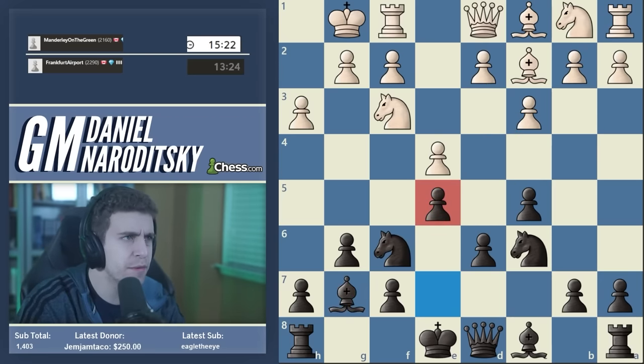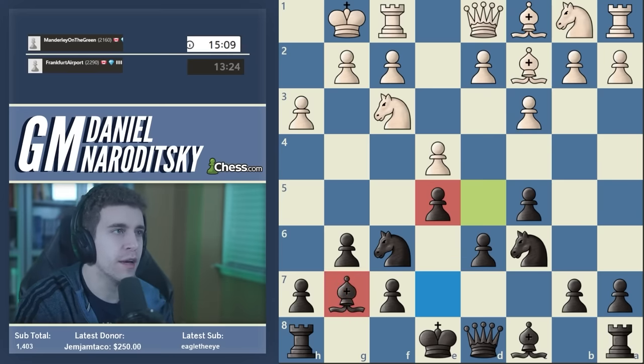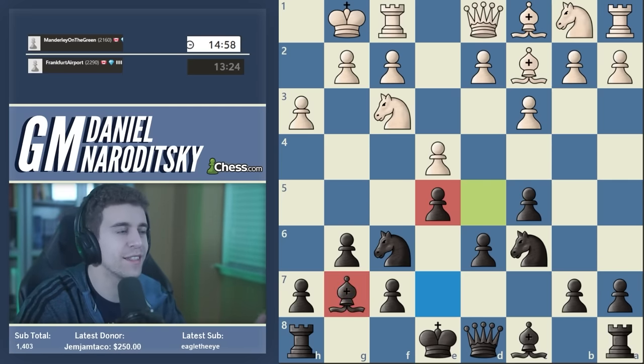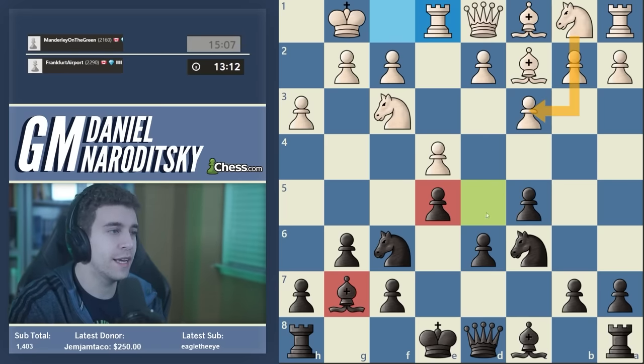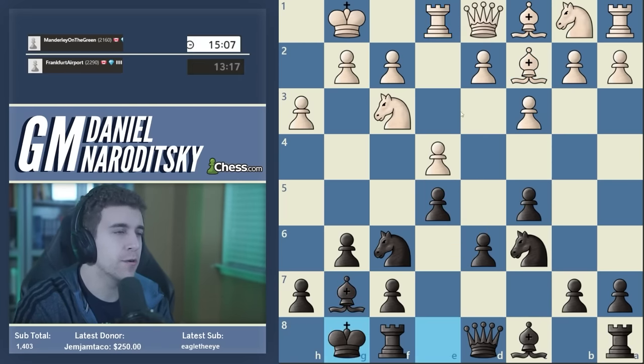Now if white plays d4, it leads to a big series of trades, and at the end of those trades the bishop on g7 will reopen and lord over the long diagonal. A newer player in the 1500-1600 range might frown and say: doesn't this move have positional drawbacks? First, we're creating a hole on d5. Second, aren't we blunting the bishop on g7? You should not think of the bishop as an individual piece — think of the bishop and the pawn on e5 as a unit. Together they're exerting influence over d4, the most important square in the position.